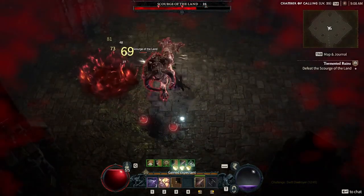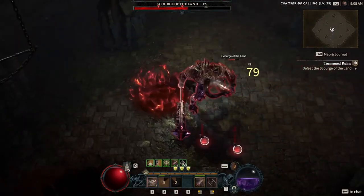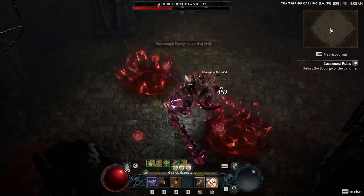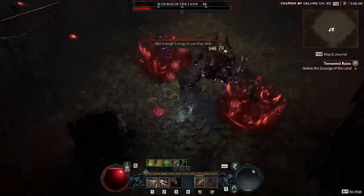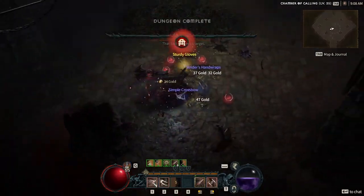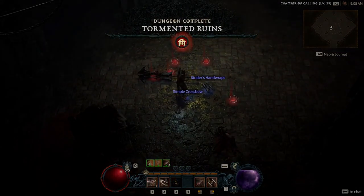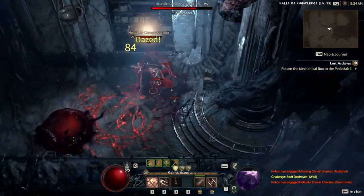We will get into the skills and the Legendary Aspects that you are going to want to hunt for in just a second. But before we do, this build is a full focus on building energy, vulnerability to enemies, crowd control, critical strike chance, lucky hit, and movement speed stats. We also want to use the Inner Sight Rogue class mechanic, which can really be the inner force that will push us to kill much faster and many more enemies.